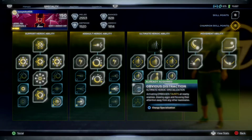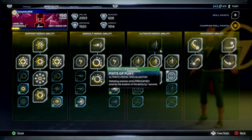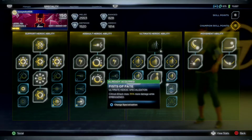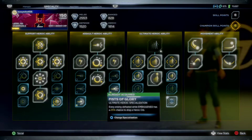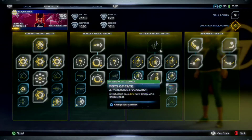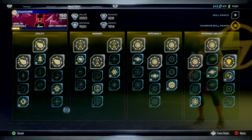For her ultimate heroic, I got Big Trouble which extends Embiggen by 5 seconds — I want the duration over the taunt option. Fists of Fury — defeating enemies while Embiggen extends the duration by one second — is nice, and critical attacks do 35% more damage while Embiggen is active. Every enemy defeated while Embiggen has a 25% chance to drop a heroic orb. I like what I have right now on that.